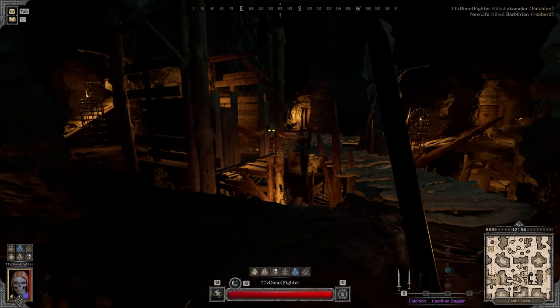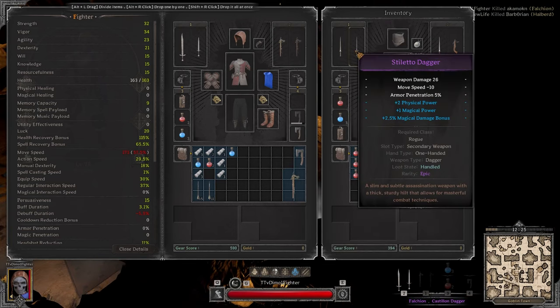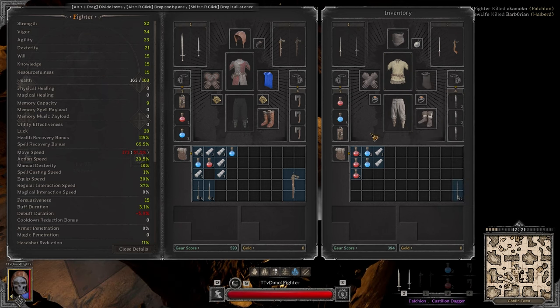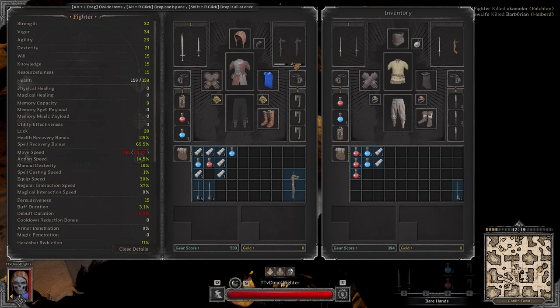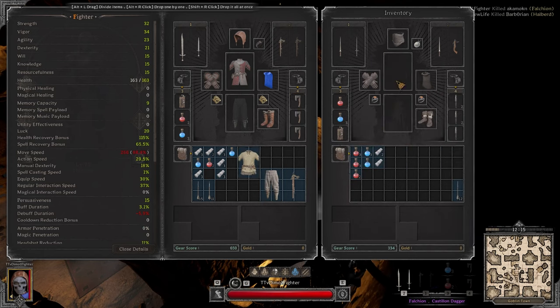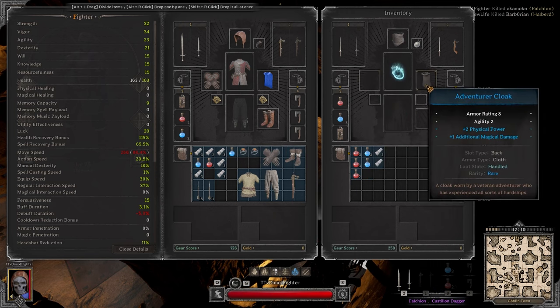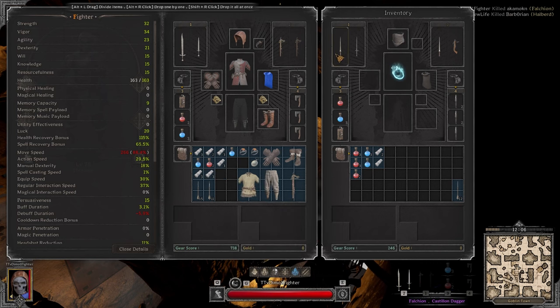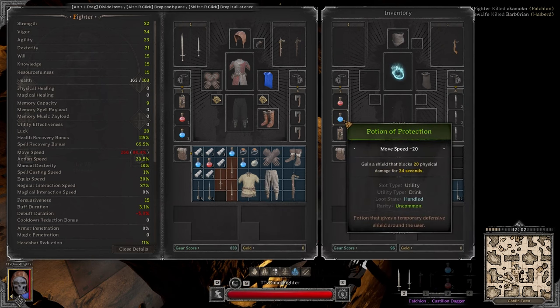Let's check what the homie has — definitely looking pretty good. Physical power, magical damage bonus — looks like he's stacking additional magical damage. More physical power by the way. Those boots are pretty good — the homie is definitely geared, more than two to three thousand, probably close to 4k. Yeah, not bad.